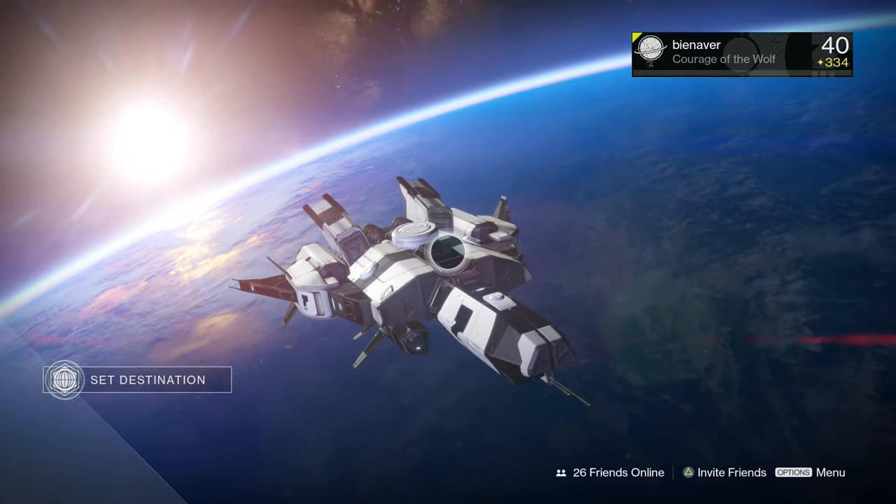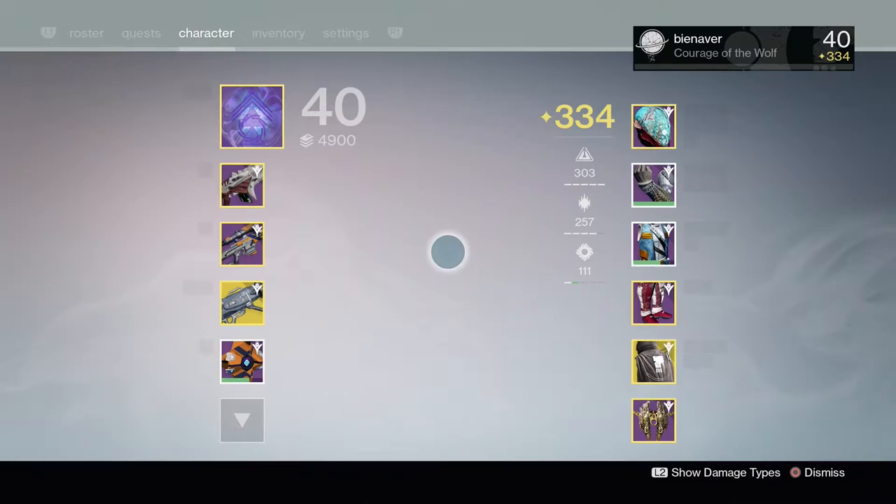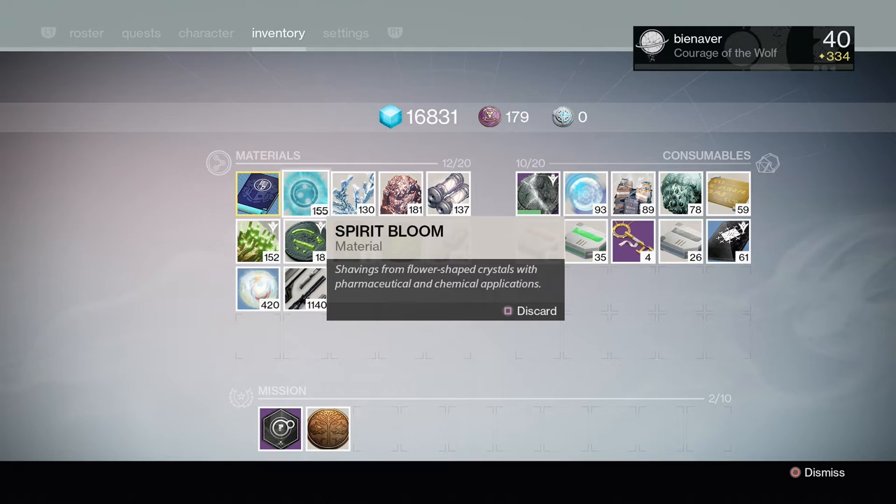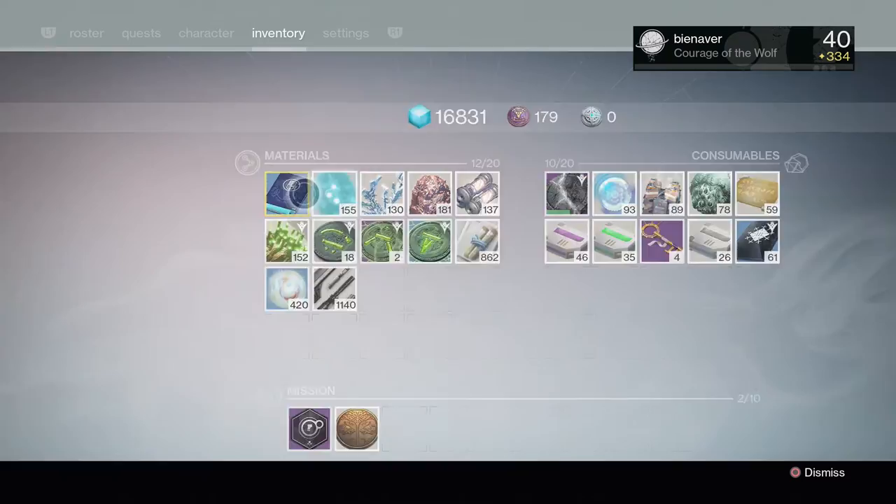What's going on guardians, and today I'm bringing you another farming video. This time we're gonna be farming spirit blooms. If you don't know what spirit bloom is, it's this bluish greenish flower type of material that you need for upgrading weapons or specific armor.